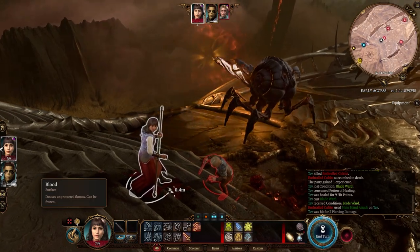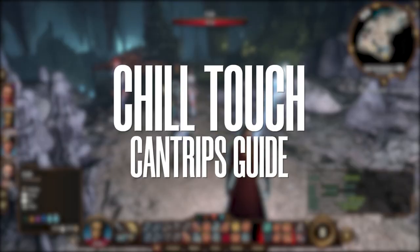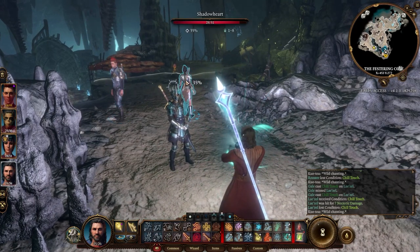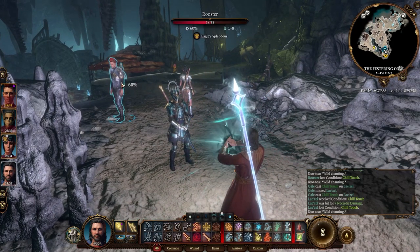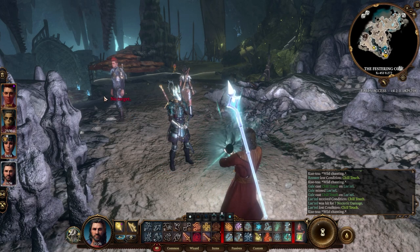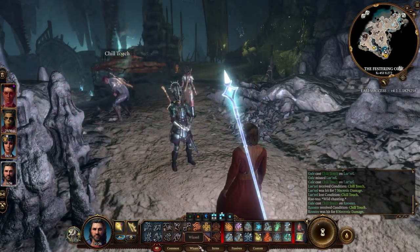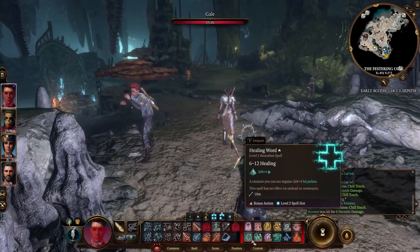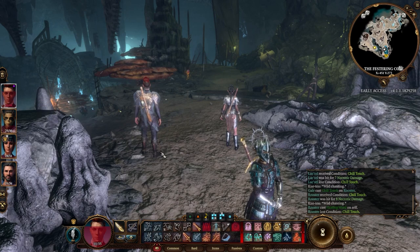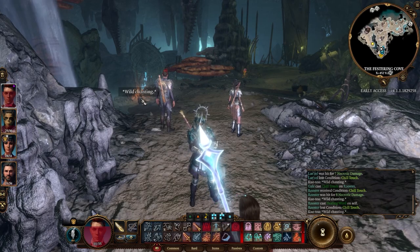For the next cantrip we have Chill Touch — a ranged magic attack with the same range as all other cantrips, 18 meters, dealing 1d8 necrotic damage. There's a nice additional effect: if you hit someone, they can't be healed for one turn. So just hit this guy — he might try to heal himself but he can't gain hit points. That's nice against regenerating creatures or enemies with clerics in their party.